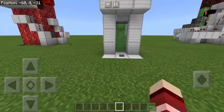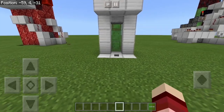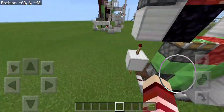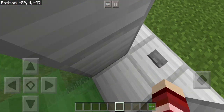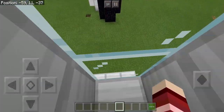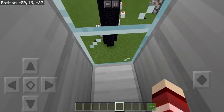Today I'm going to be showing you how to build a simple lift in Minecraft. This is so simple. So how it works — you stand in here, you press this button, and this is going to take you up to the top.